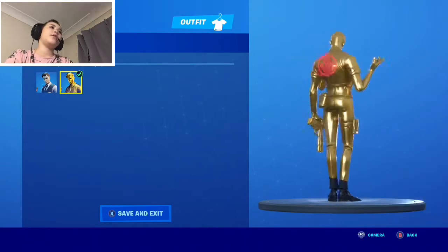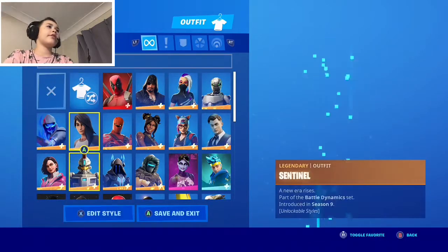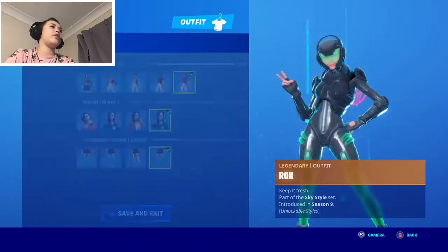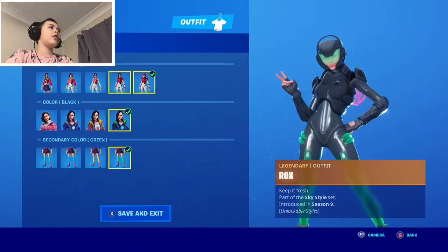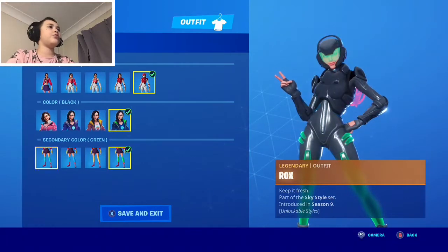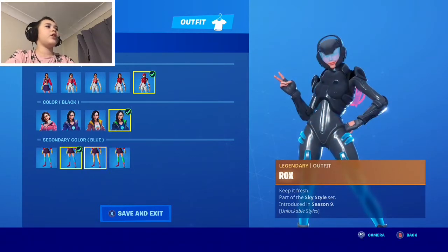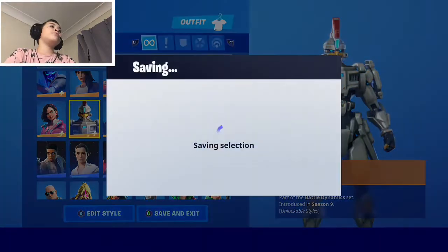This is Midas, a new skin added into the game. There's the normal version and Golden Agent — mine is almost done. And then this is Rox: stage one, stage two, stage three, stage four, stage five, plus pink, purple, black, teal, blue, yellow, and green.